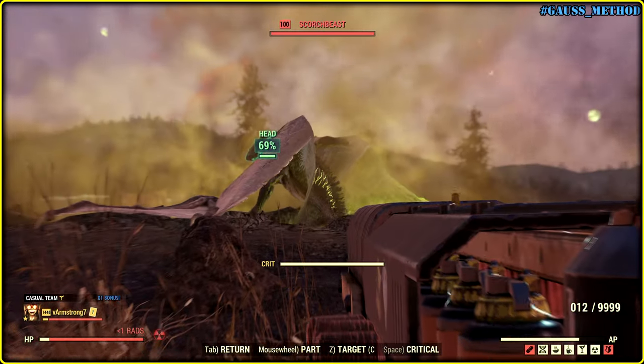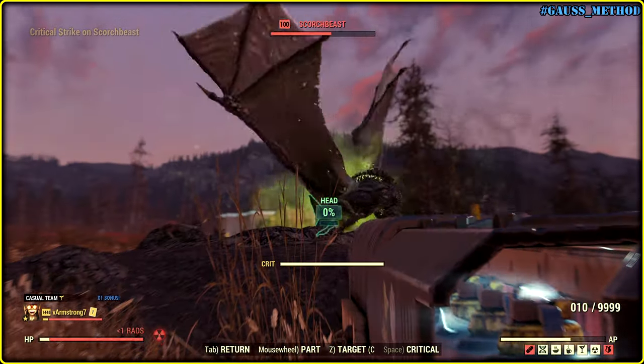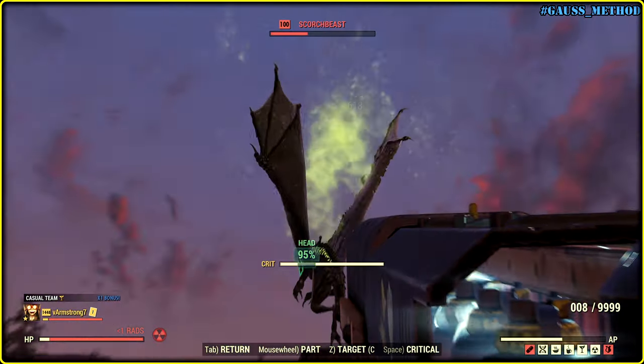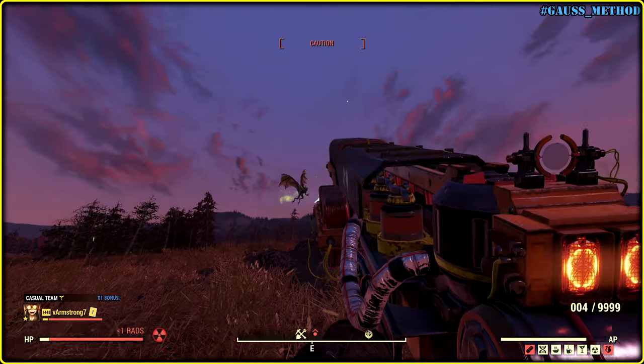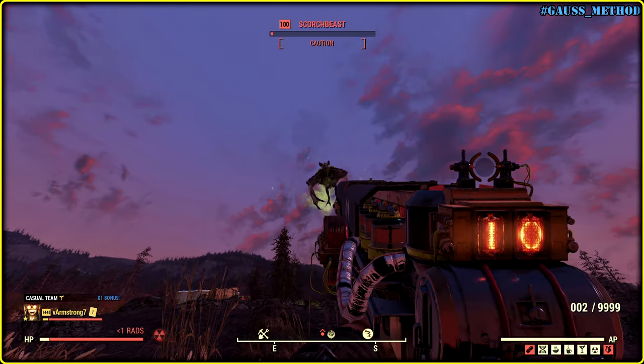Scorched enemies have a whole bunch of hit points now, so you'll be more effective with an automatic weapon here. But prime capacitors do the job well, providing additional damage to make the Scorching Mafia family more squishy.